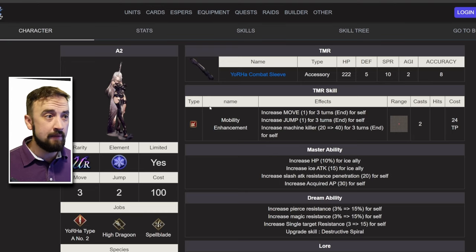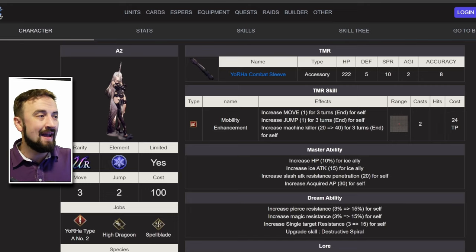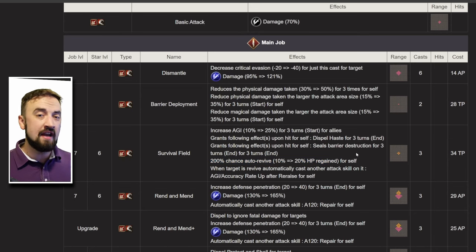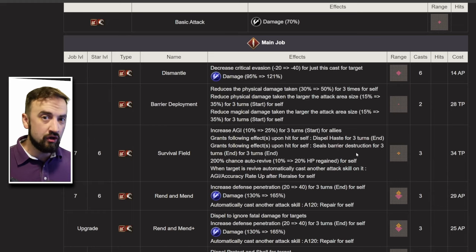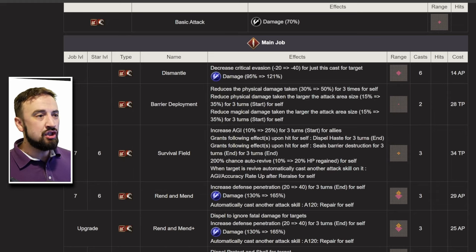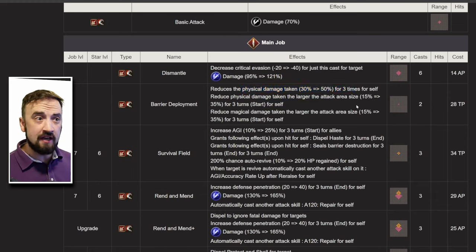Let's talk about A2 for a second — previously known as the best great sword unit in the game, and maybe still is. A2 brings a great group buff that synergizes very nicely with Joom. First, it's an agility buff — Joom does not give an agility buff to her group, so you let A2 take care of that. This buff also gives A2 re-raise. A2 also has a physical damage barrier she can cast on herself.